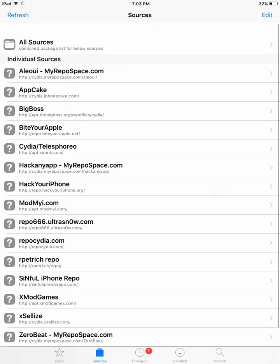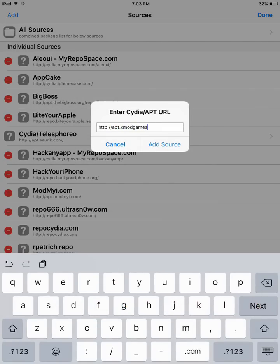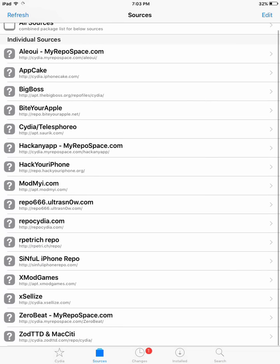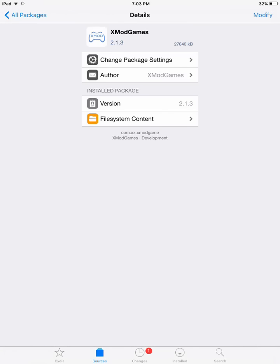The first one I would recommend is apt.xmodgames.com. This Cydia repo only has one application, but using this one application you can hack a ton of games like Need for Speed, Subway Surfers, Clash of Clans, etc.